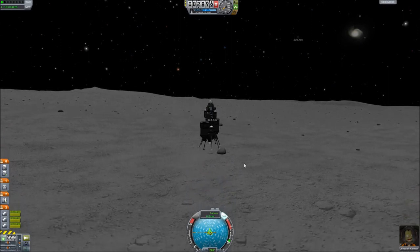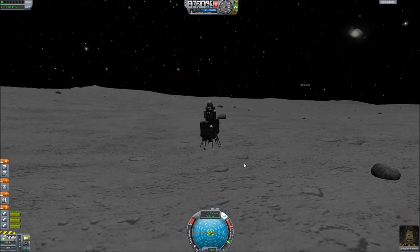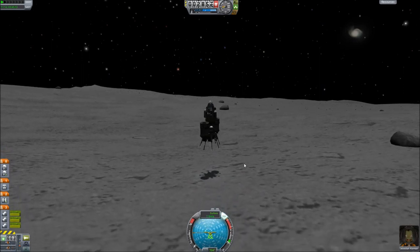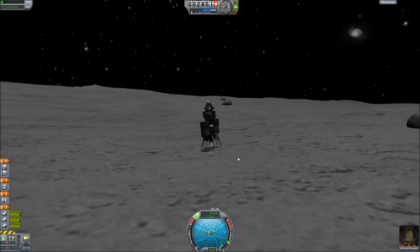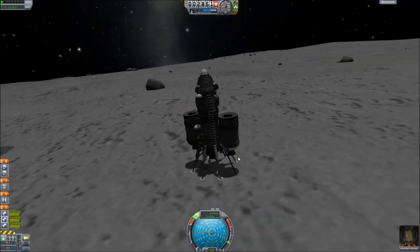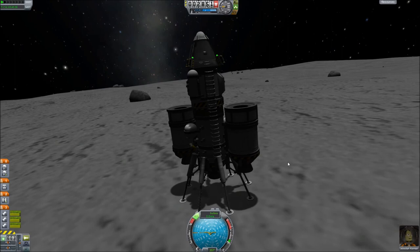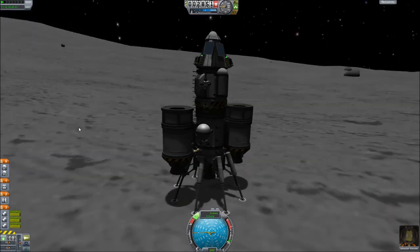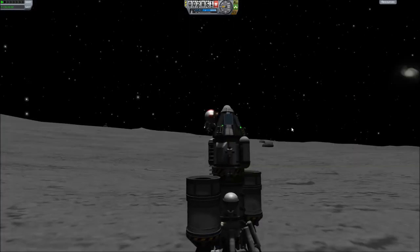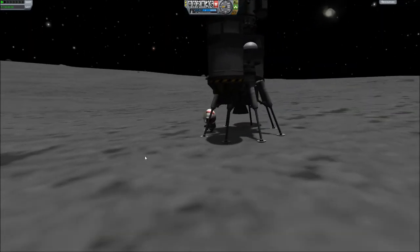I can start to see ground scatter down there, so I'm close enough for the game to load that. I'll burn off some excess speed. The debris I just jettisoned is helpful — it tells you how far you are from the surface: about 300 meters down from where we are. When you get close to the surface, burn in short bursts rather than constantly. If you start to panic and get close to the ground, try shift-X to cancel thrust rather than mashing buttons. And here we are — we're on the moon! Kerbal hopped out, and the ceremonial face plant is done.